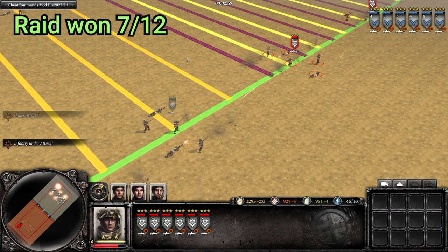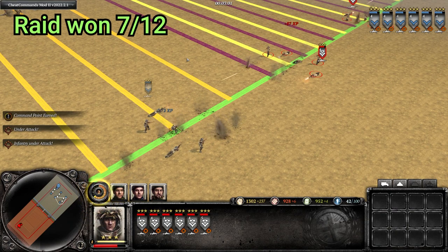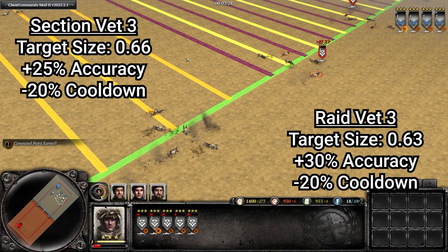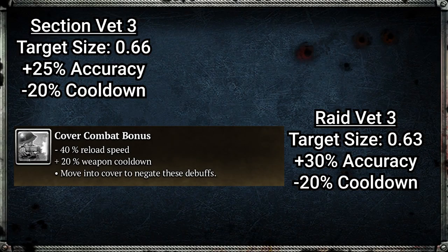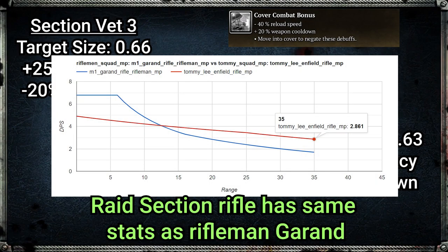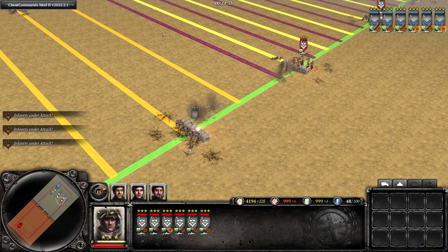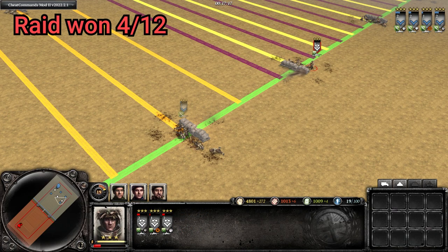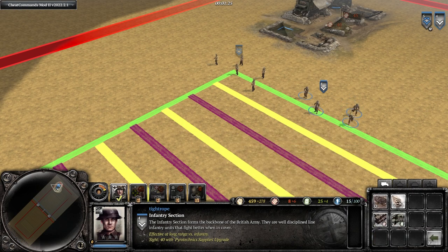In a long-range out-of-cover fight, the Raid Sections have a slight edge over the regular Sections even though the regular Sections have been bolstered. This is largely because the Raid Sections have slightly better veterancy bonuses, so when combined with the out-of-cover penalty the regular Section experiences, this is enough to overcome the reduced long-range DPS of the Raid Section's rifle compared to the regular Section's rifle. However, if you repeat that fight but now with both units in heavy cover, the regular Section wins by a similar margin.